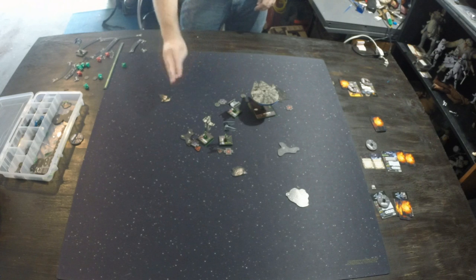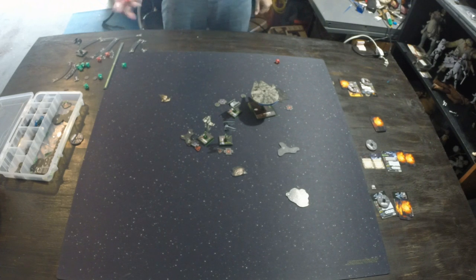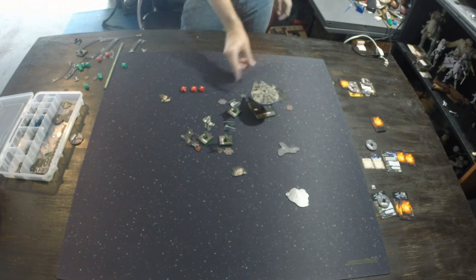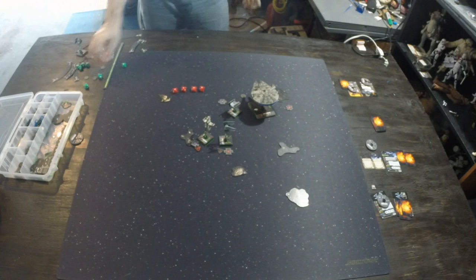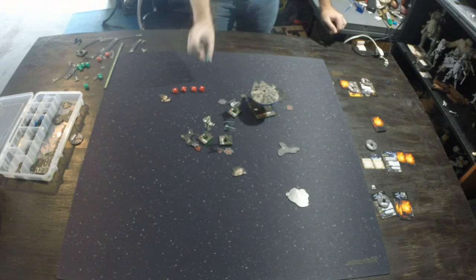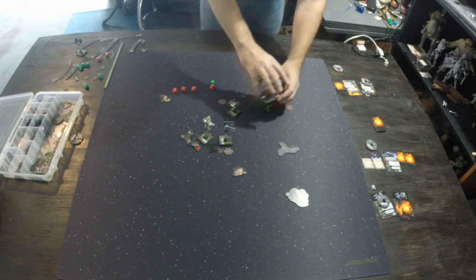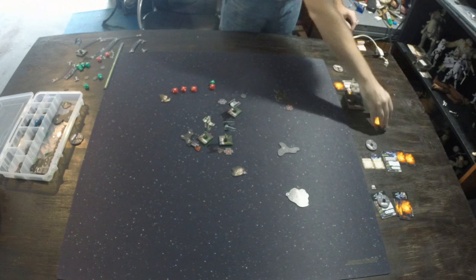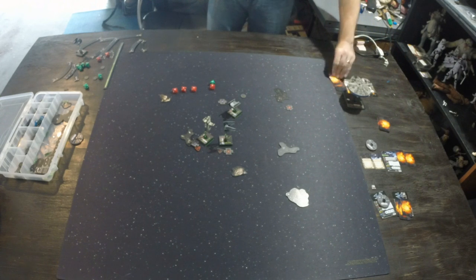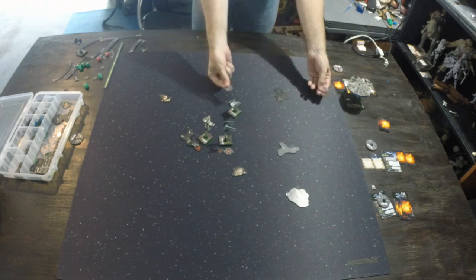Darth Vader attacks Chewbacca at range 1, adding an extra die and the Advanced Targeting Computer crit. He rolls two hits and an eyeball, spends his focus to convert the eyeball, adds the crit from the targeting computer — four damage total. Chewbacca rolls an evade, canceling one hit but still taking three. That's enough to kill Chewbacca — he blows up. In an official game, you still deal all required damage cards. When a ship is destroyed, any target locks on it are removed.